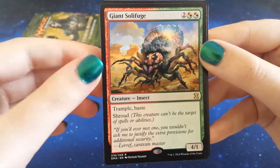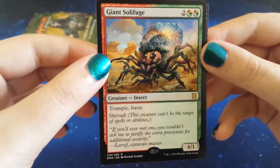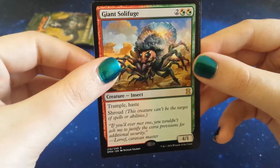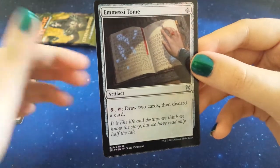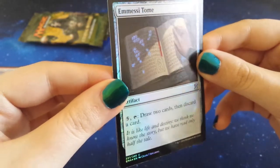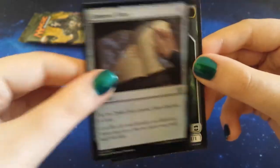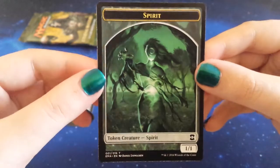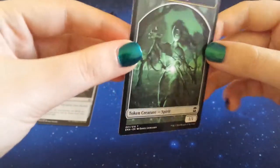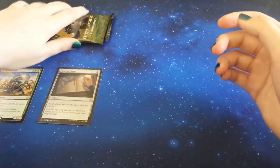And our rare is Giant Solifuge. It's a bug, guys — it's a bug. I mean it's a colourful bug, but it's a bug. Do I like the bug? I'm not gonna lie and say I like the bug. Let's just move on to the foil and see what our foil is. Oh it's a foil tome! Oh look at those little runes glow — oh that's nice, that is a nice foil. I don't know if I already own this, but I'm really loving this detailing. Really good foil. And a spirit token — I don't think I've ever seen that token before, that's really creepy and really cool. I'm really quite liking this, and it goes beautifully with my nails if I do say so myself. We are one.